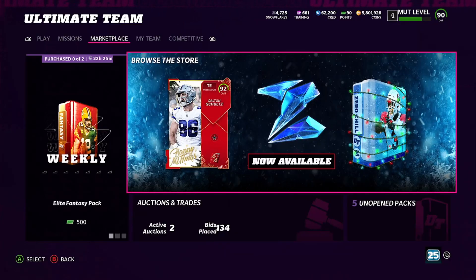Hey, what's up Madden people, crazy hot boy E here — the E is for Edwin — coming to you with another video. Today I got another coin-making method for you guys, so if you are new to the channel go ahead, hit that sub button and leave a like on the video.